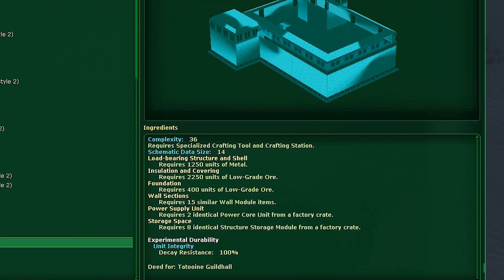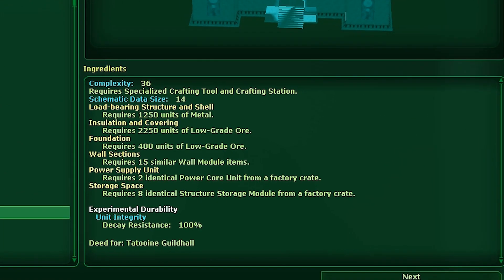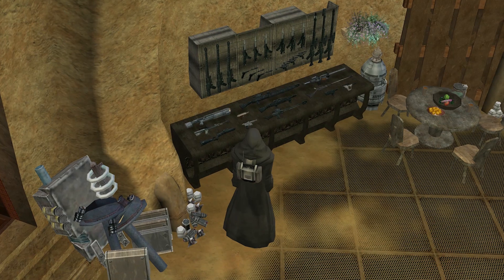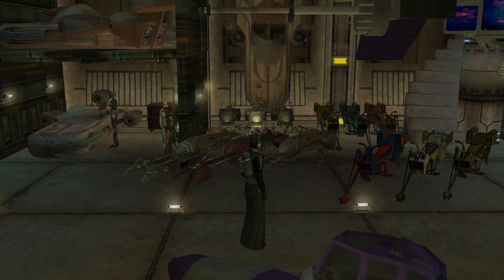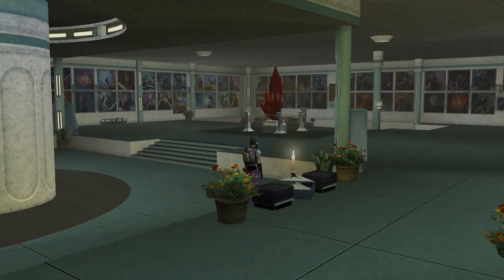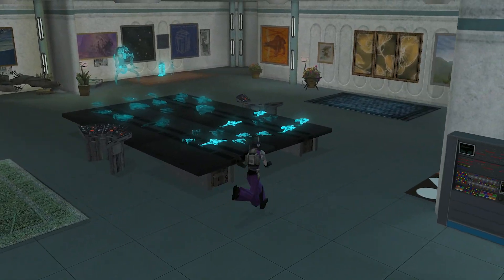The more complex the item you're crafting, the more it often requires many manufactured subcomponents from multiple factory runs. Crafters can give unique names to anything they make, allowing you to put your signature brand on items. Any item that can be crafted or looted from the world can also be physically placed in a player's home or shop, lending itself to unique decorating opportunities. As a game within a game, some players build museums as they try to collect every rare item in the game.